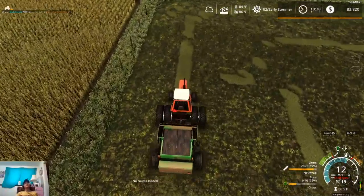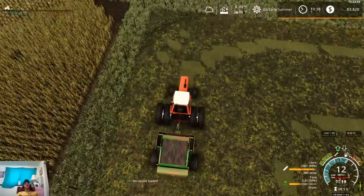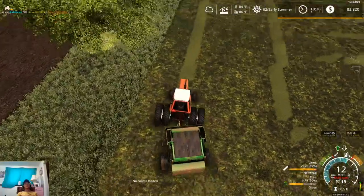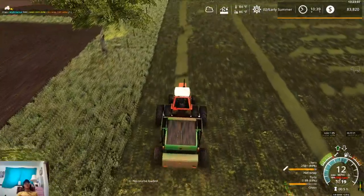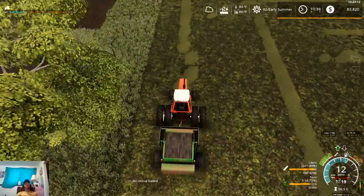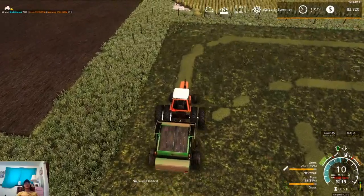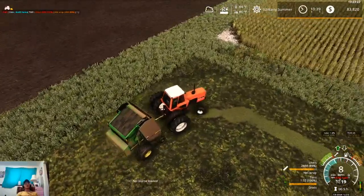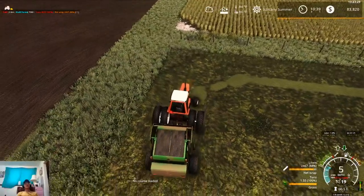I don't know if there needs to be like a collision added to the kicker arm that actually pushes the bale out. Like with Medicine Creek, how they have big bales incorporated into the map where whatever baler you use it'll make big bales - that's something I'm definitely going to be looking at adding into my map. These bales are a lot more realistic in size than those little standard dinky bales.